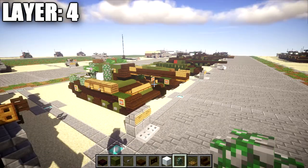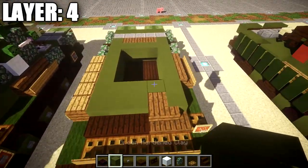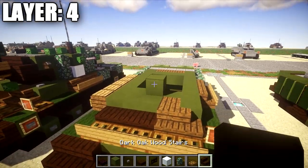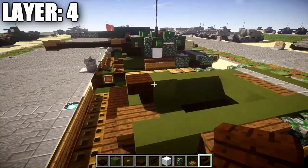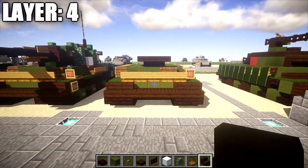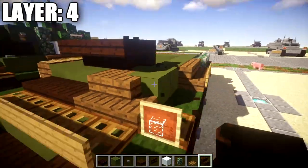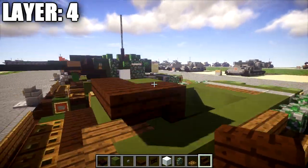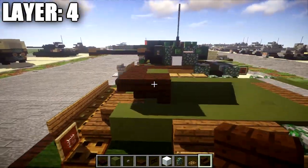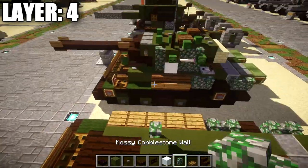Moving on to layer 4, go to the row of 5 green stained clay and place down a green stained clay block in the middle on top of the middle block. Then place down a dark oakwood stair coming off it, followed by a dark oakwood upside-down corner stair on both sides of that stair. After that, place down another upside-down dark oakwood corner stair coming off that corner stair going back on each side. Then take green stained clay and place down a row of 5 across, followed by a mossy cobblestone wall on both sides.